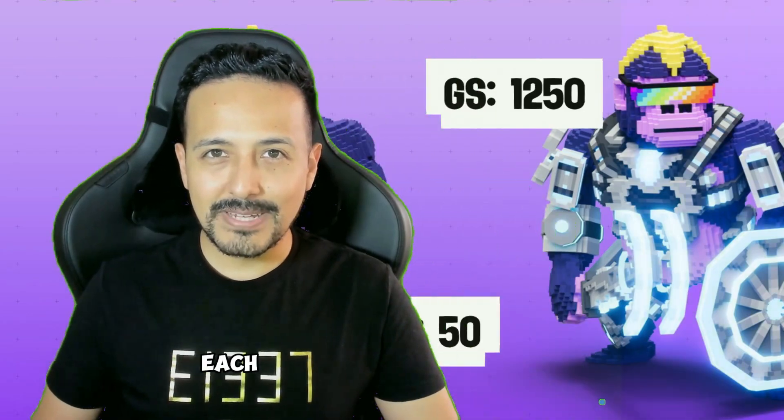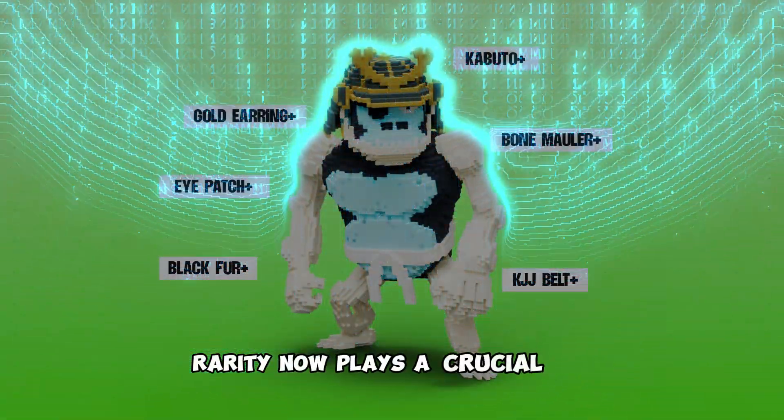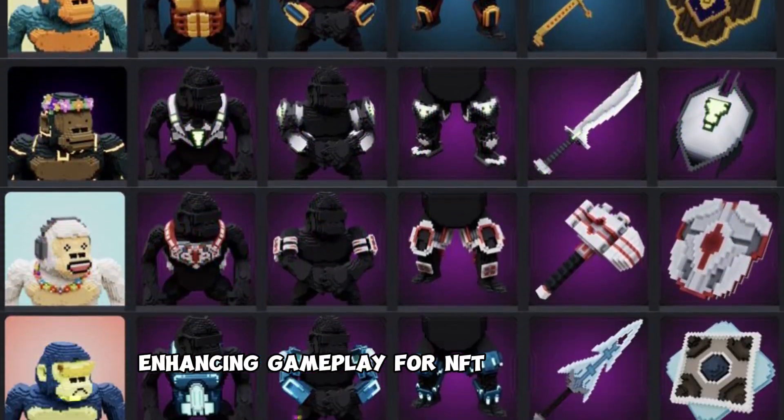Tiers are based on gear score. Each VX has a base gear score, which can only be increased by equipping gear to your VX. Rarity now plays a crucial role, with rare VXs gaining advantages on adventure runs, enhancing gameplay for NFT collectors.